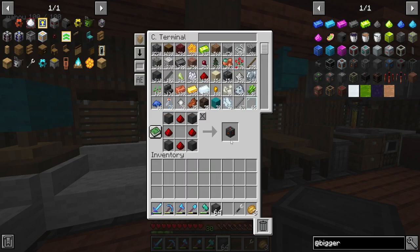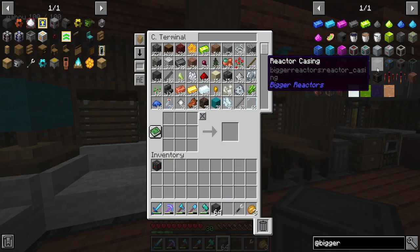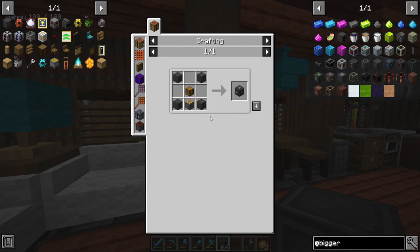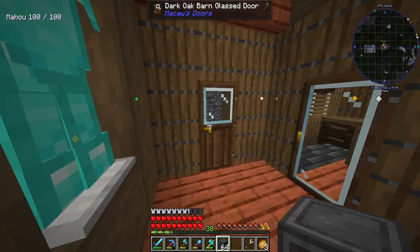Not the turbine power tap, but the reactor power tap. That one's pretty easy — we just need one of those for our reactor. We need a reactor access port, which means we need a piston, which means we need iron, which means we've messed up.